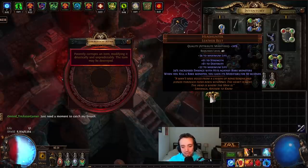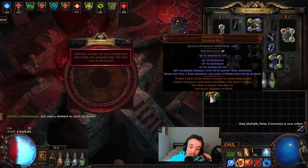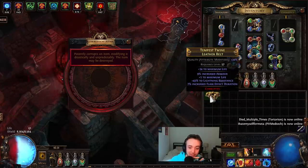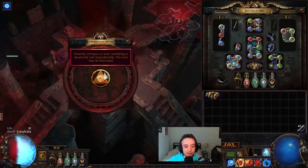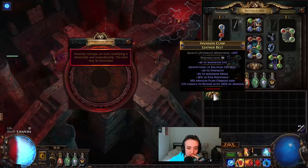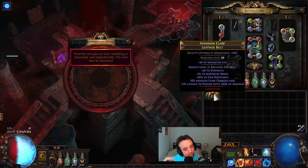Headhunter number one — keep in mind these are 190 divines apiece. And now it's a skin transfer. Alas. Headhunter number two — I think this one's going to go poof, and the next one's going to be movement speed and rarity. That's effectively right, I was effectively right. You have to be honest with yourself when you're going to brick it and you just feel it in your bones. But the next one's going to be huge — trust.